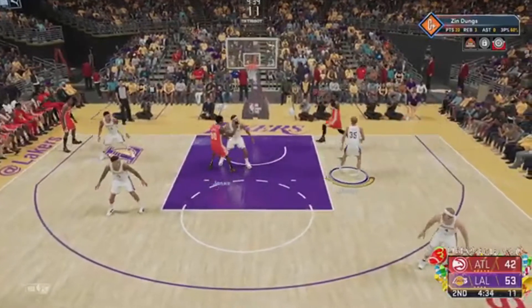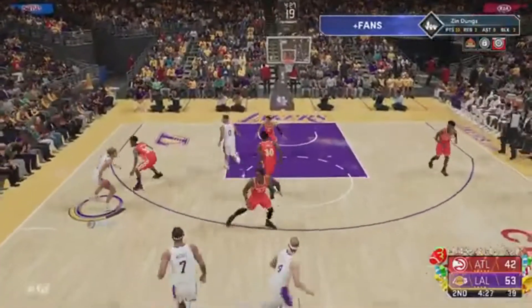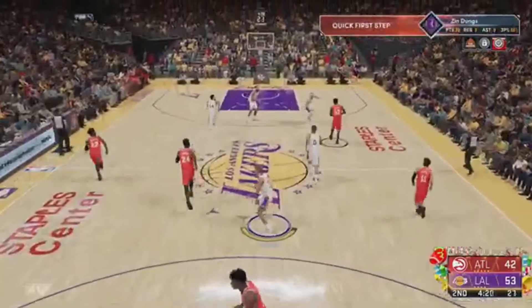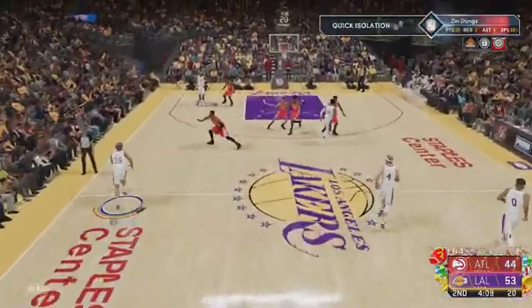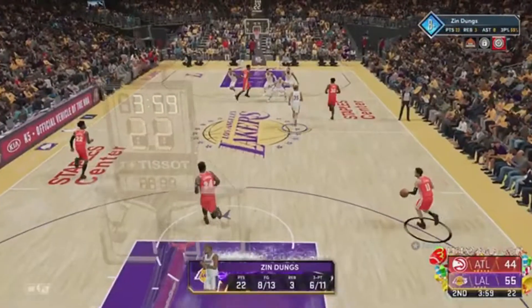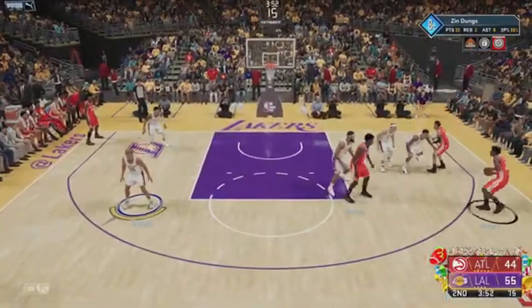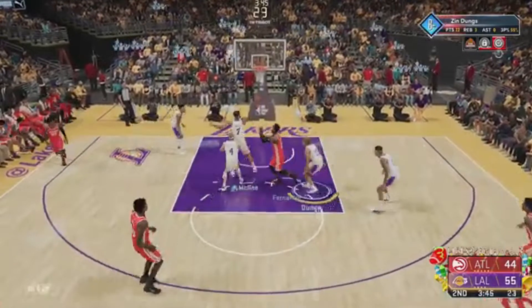So what's a good method to get your shots off efficiently — and you've got to make them too — because this year the defense plays you differently. They don't let you get open as easily; the defense collapses on you, sends more double teams, and it's hard to run pick-and-roll because you get doubled off the screen or denied the screen. The computer is more intelligent this year. Getting the hot zone in the paint is easy though — just go in and dunk. Everybody gets a 90-plus driving dunk this year, so that's the easiest one.